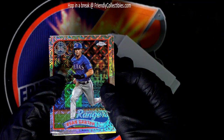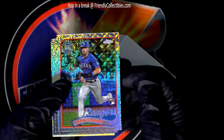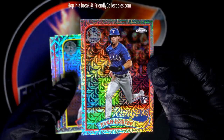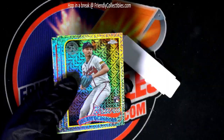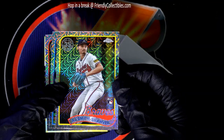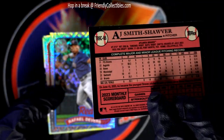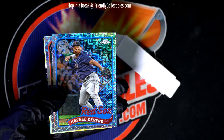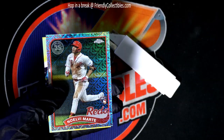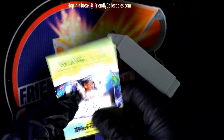He is definitely one of the top guys. Look at that — Evan Carter! Ho ho ho, nice silver pack — Evan Carter! Oh, another rookie card here, this time it's a Braves card. Good things, man, coming out in Series 1.